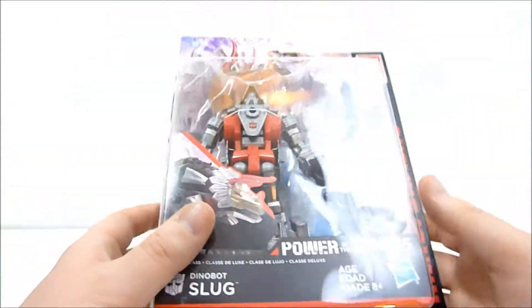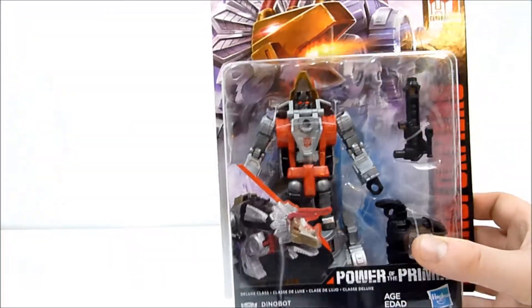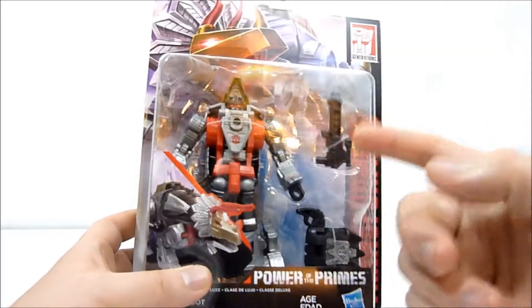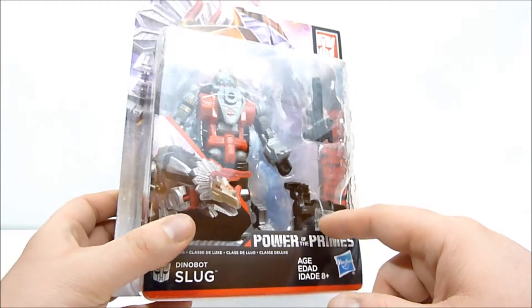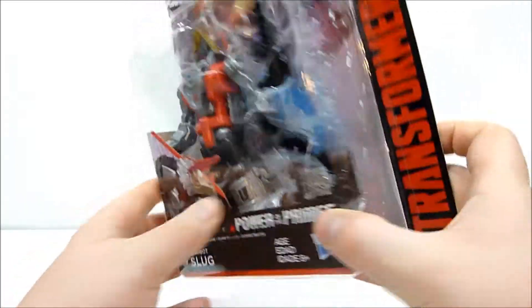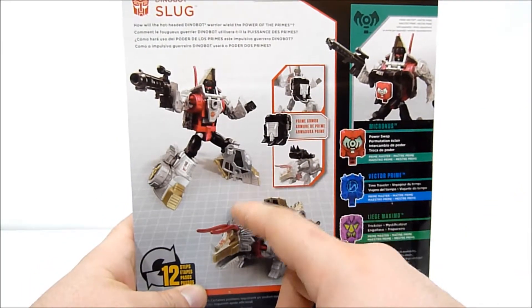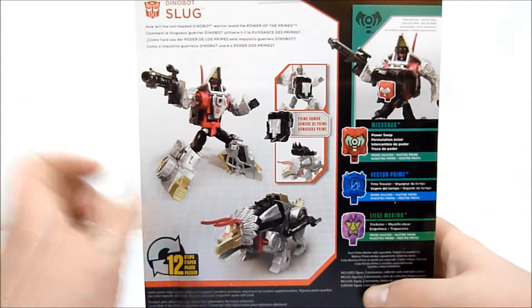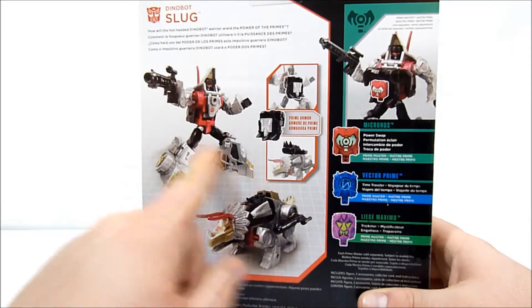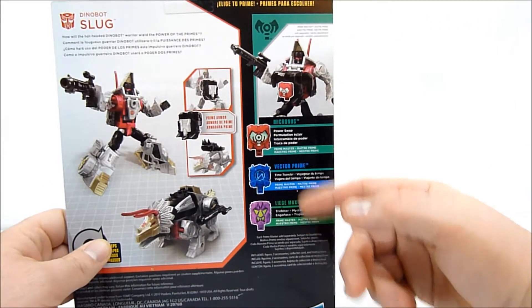This robot mode is quite hefty for a recent Transformers deluxe. You can see we have Swoop here — he's quite a bit heavier than Swoop, at least how he feels in hand. He's got his blaster and a fist or foot — I'm not exactly sure, I think it's a fist. That item, whatever it is, becomes Prime Armor that can attach to his chest or his back depending on which mode he's in.